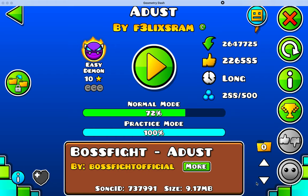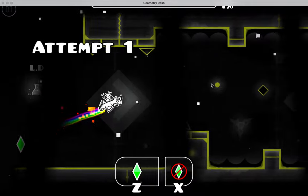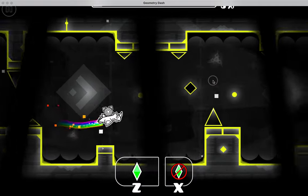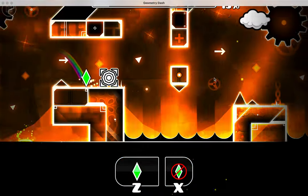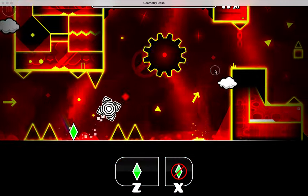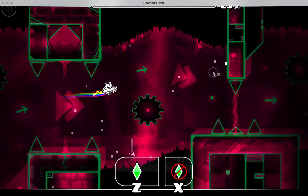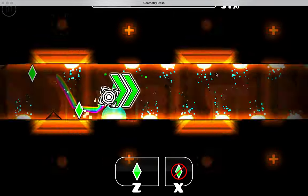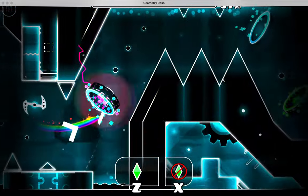Welcome back to another video. Today we're playing Dust by Felix Ram. It's not a super bad demon — definitely harder than Cobalt Ruins and Triple Flask. It's the second Geometry Dash demon from the GDDP. Triple Flask isn't on the GDDP, I don't think, because of how easy it is, but there are a lot of very easy demons not on there that should be, if they're in the beginner tier.